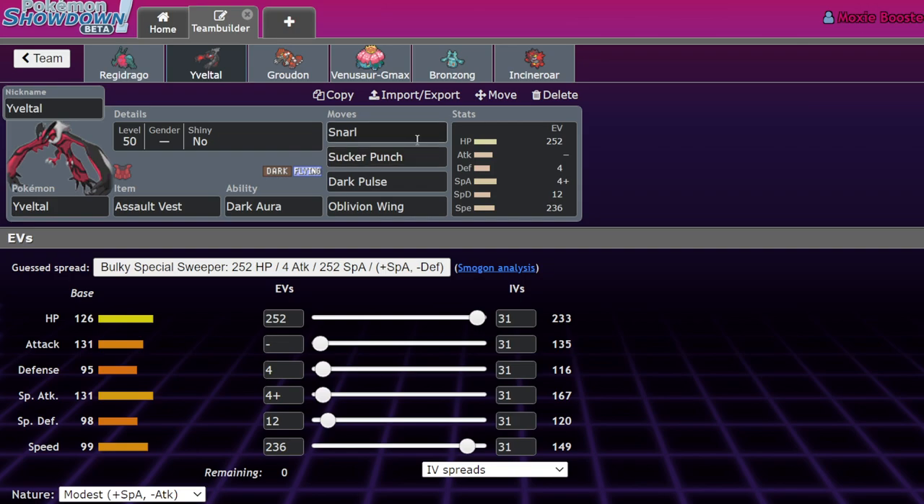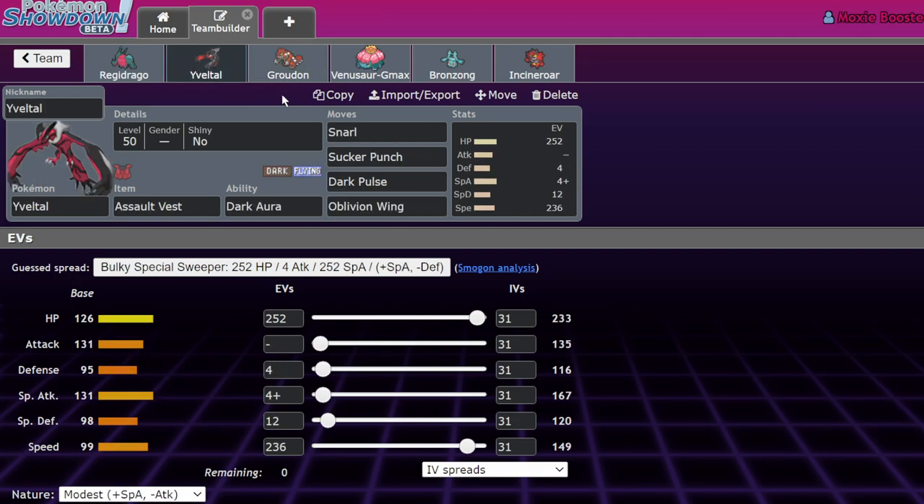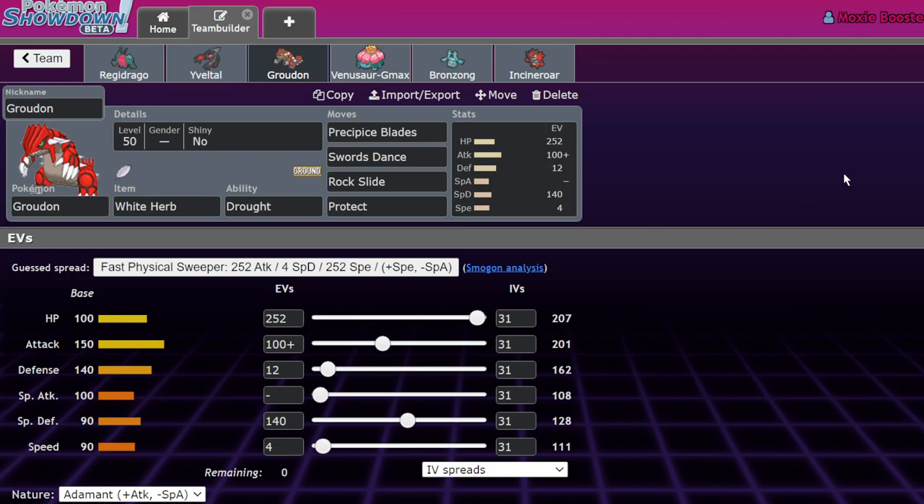Regidrago has 4 HP, 84 Defense — that lets it take a Behemoth Blade — 252 Special Attack, 76 Special Defense, and 92 Speed. There's about a 90% chance to one-shot Koraidon White while it's Dynamaxed with Dragon Energy. The idea is to set up a situation where they have to target Regidrago — I either get a trick room off or a Dragon Energy on Koraidon. Evaltal has an Assault Vest spread: Snarl, Sucker Punch, Dark Pulse, Oblivion Wing. At plus-one we're outspeeding Calyrex-Shadow.